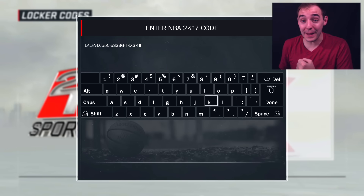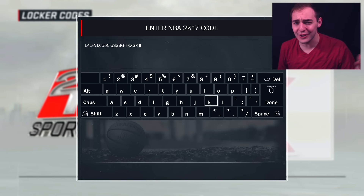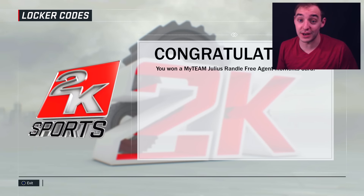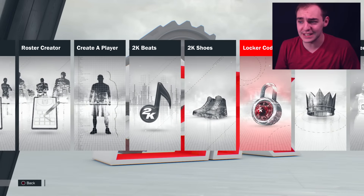What's going on guys, Shake and Bake back, and today we have another locker code. This actually came out last night at like 9:30. Another locker code — this one is for Julius Randle Moments free agent card. You guys saw it on the screen right there; I'll even leave it in the description since people are asking for that.